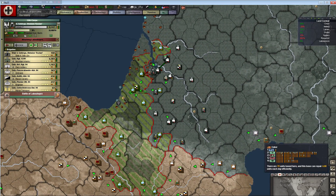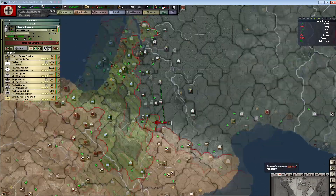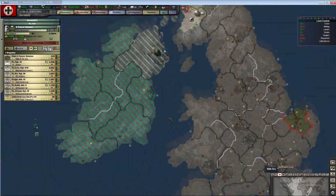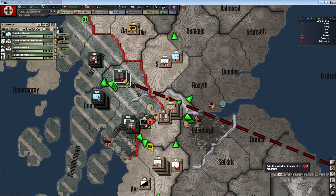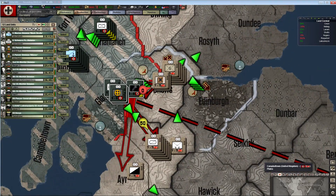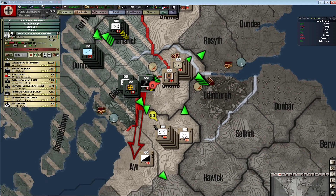Look how many planes they brought in - that's a level four airbase and there are 78 units there. How are these battles going down here? Oh, already one down there.